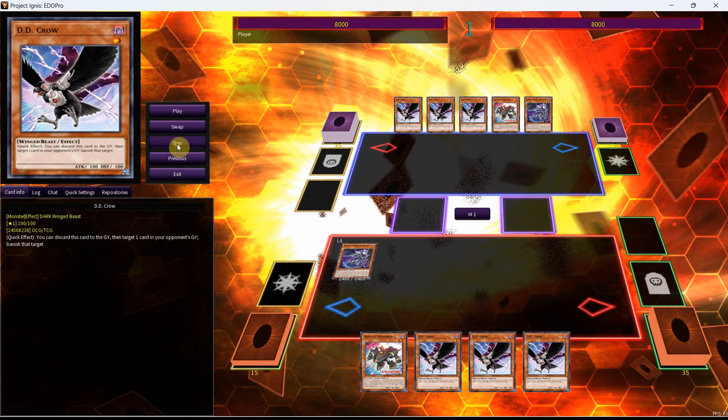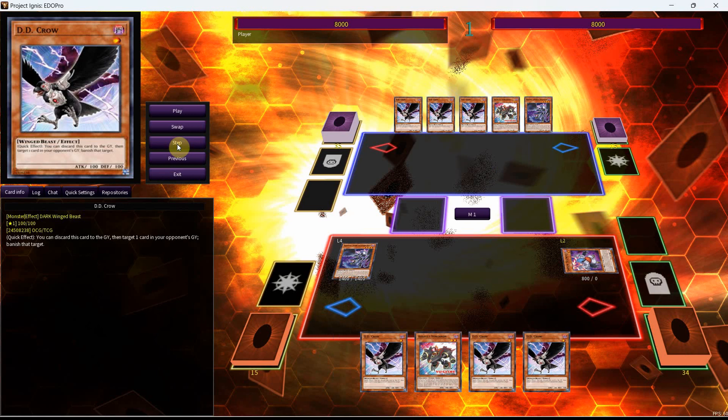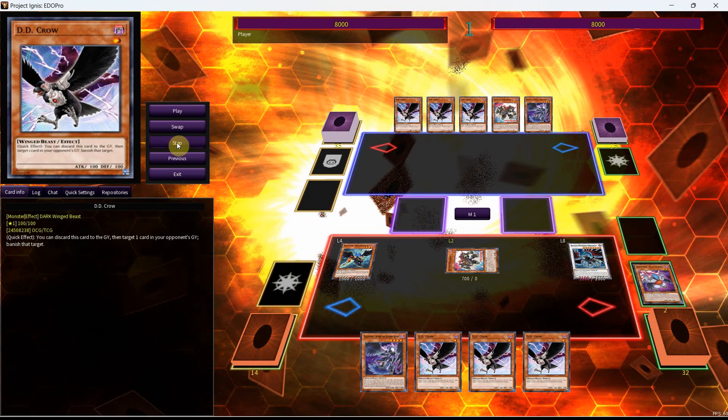So we'll start here by normal summoning the Suthri, and this will allow us to get a Blackwing monster to our hand, which will add the Vata. Now we can special summon it, and then use its effect, which will allow us to send a Zephyros and the Chinook to the graveyard, along with itself, to go into the Blackwing Dragon. We can use the Zephyros effect in order to return our Suthri to hand, then special summon the Zephyros. We'll use the Assault Synchron here, which will give us a level 2 tuner.